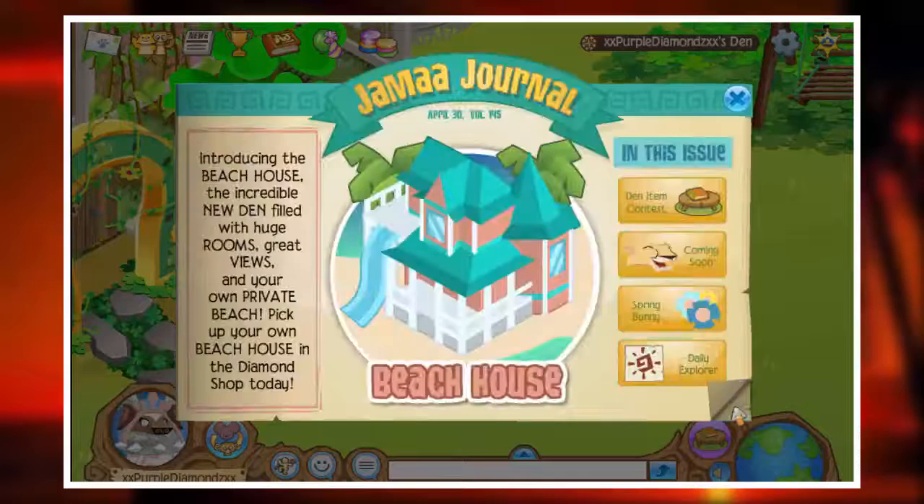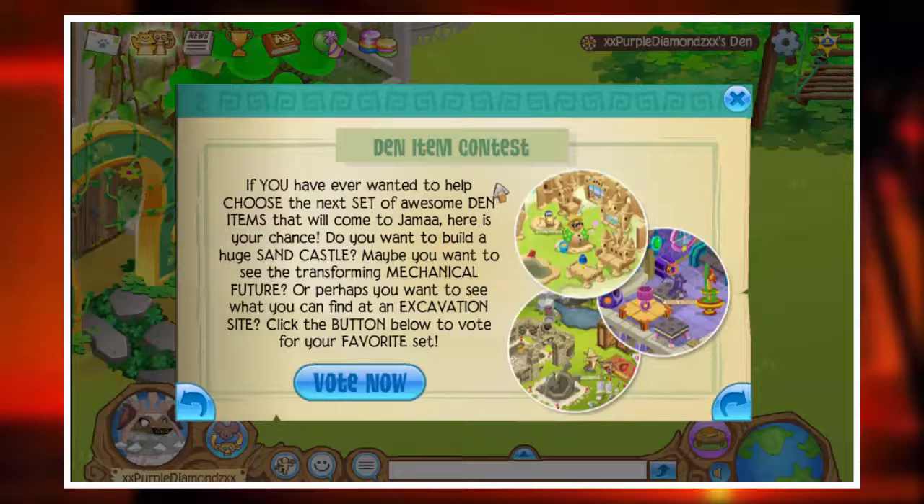What do I want to do now? Oh yeah, continuing. There's another den item contest going on. If you have ever wanted to help see the next set of awesome den items that will come, here's your chance. Do you want to build a huge sand castle? Maybe you want to see the transforming mechanical future? Or perhaps you want to see what you can find at the event?